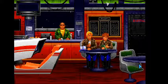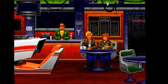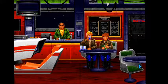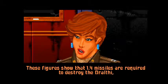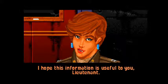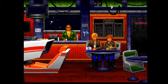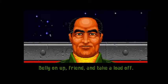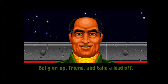When you're not flying and killing Kilrathi, you're going to be sitting in the lounge. You can talk to people, look at the leaderboard, and even use the flight simulator to practice. When you talk to the NPCs, they give you advice on how to fly — like how many missiles or shots it takes to take down a Kilrathi. If you talk to Shotglass, he'll give you advice on the other pilots.